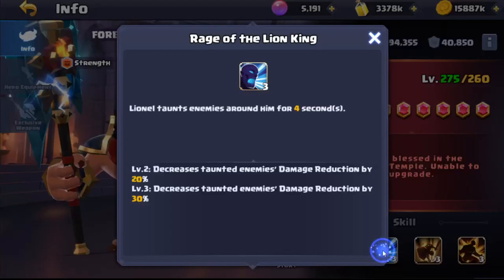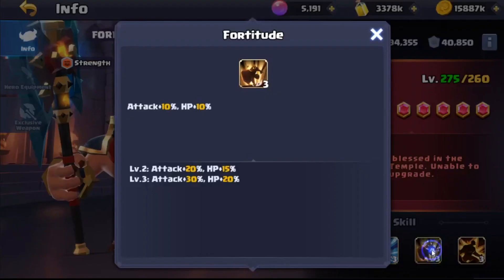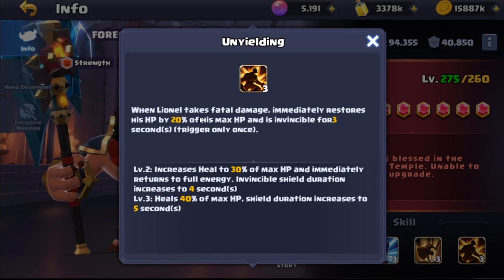Rage of the Lion King causes him to taunt and reduces enemy damage by 30%. Fortitude increases attack by 30% and HP by 20% when maxed.